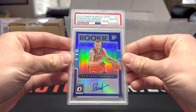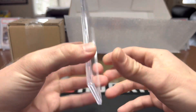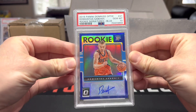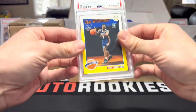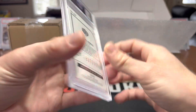Sabonis rookie signature from Optic - that is a blue prism 12 of 25, that's sick. Got a ten on that one, that's a nice one. Zion yellow ten, that's sick.